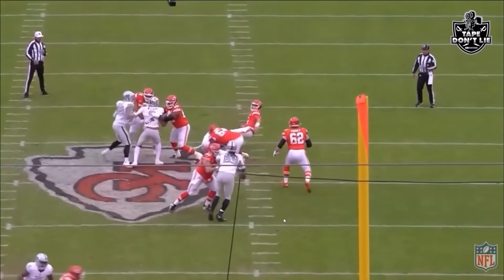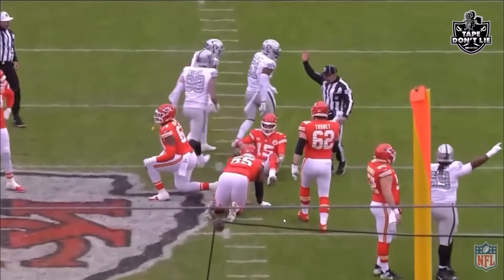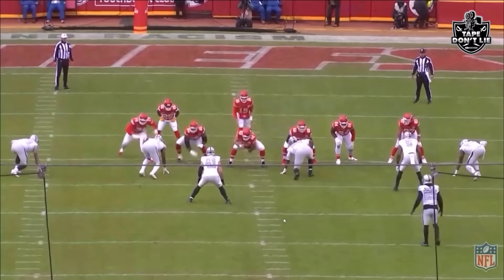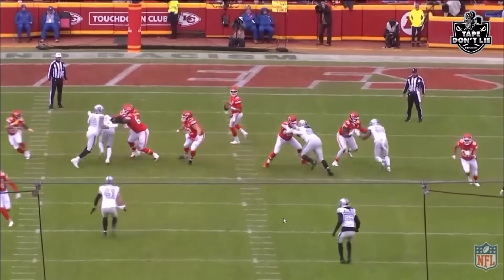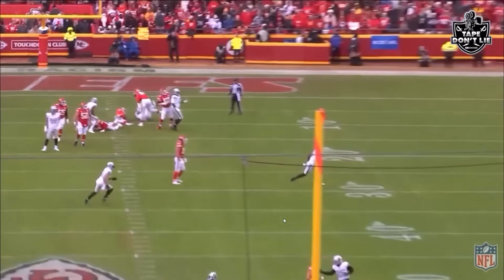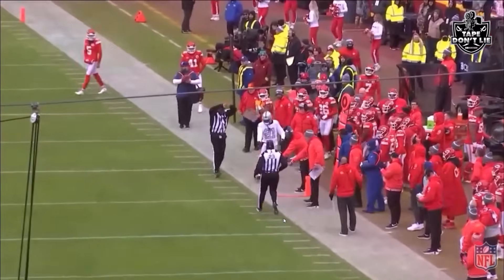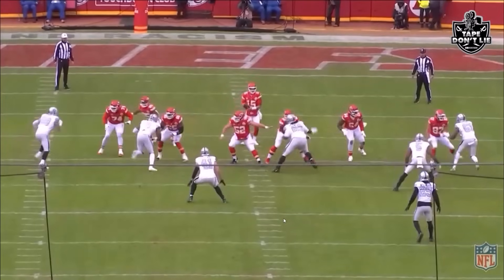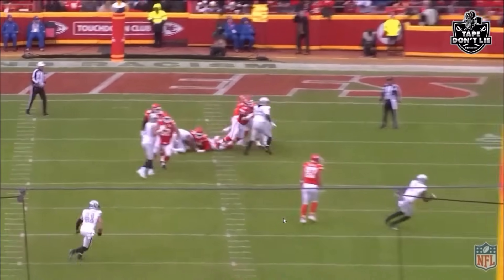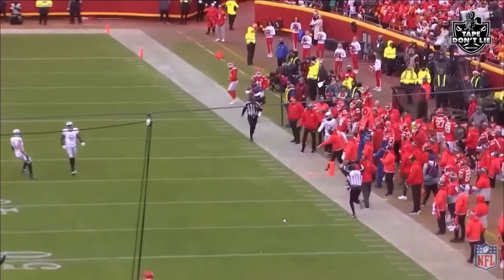Coons had three sacks on the day and nine QB pressures according to PFF — just domination from him. On another third down, you get a chip on Coons but he still gets that push, forcing Mahomes to get rid of the ball earlier than he wanted, throwing short of the sticks. You also see Tyree Wilson and Max Crosby working a stunt, but Coons keeps pushing constantly.